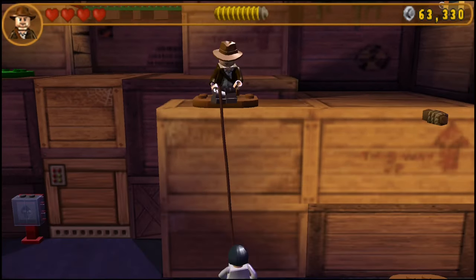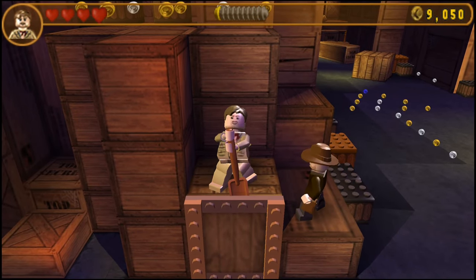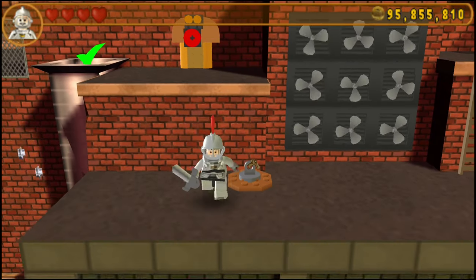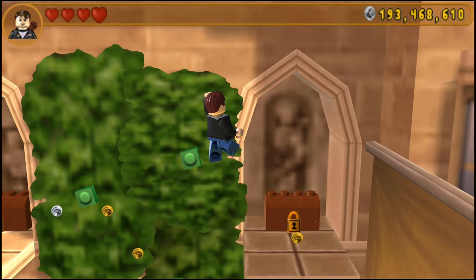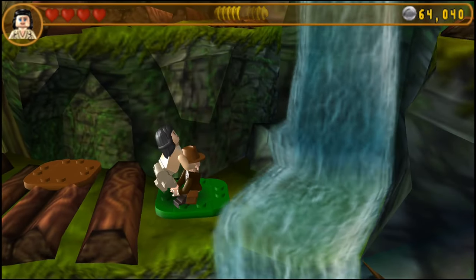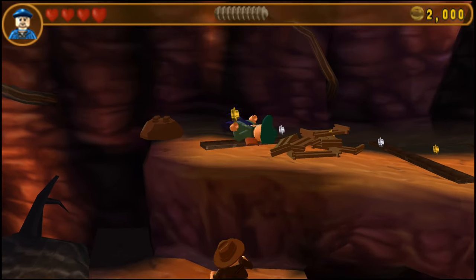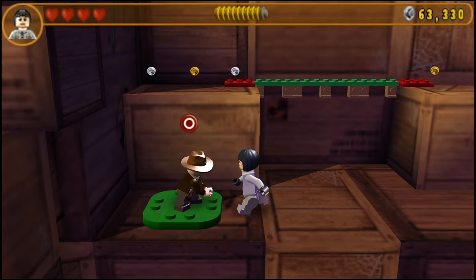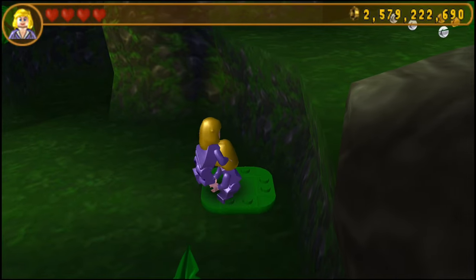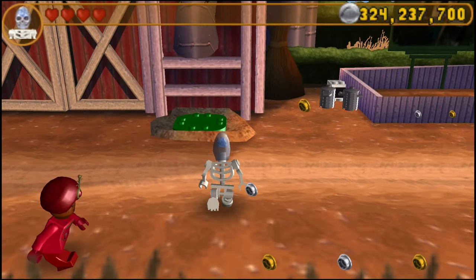The whip has everything it could do before, but now there are places where you can lower it down for other characters to climb up. Shovels still dig, but can also be used to pry open crates. Strong characters have special buttons they punch. Characters with blades can cut ropes, and Mutt also gains the ability to climb specific walls. Women and children can shimmy along narrow ledges, and there are locations where characters can do the leg-up boost mechanic, so long as the booster is strong enough and the boost-ee is light enough. There's actually a very elaborate hierarchy of who can boost whom, and which characters can boost characters of their own weight class.